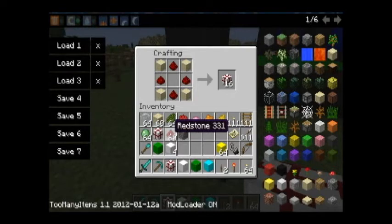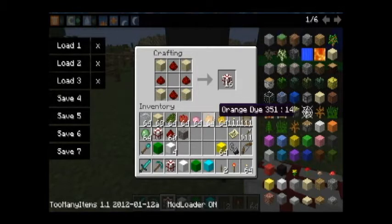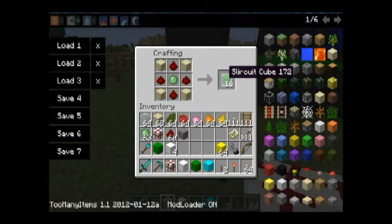Now if I want to go ahead and make a lamp, I can actually add a particular color — like in this case, cactus green for green, or rose red for red lamps, and so on for each of the colored dyes. If I want to make the slurkit block — the slime circuit block, or slime cube, whatever you want to call it — if I put a slime in the middle, I'll get the slurkit cube.